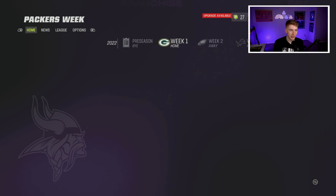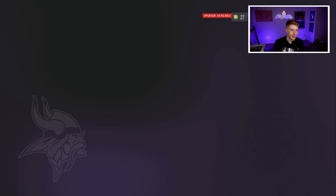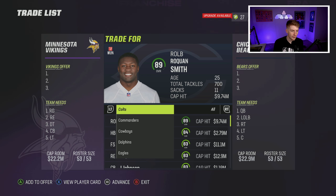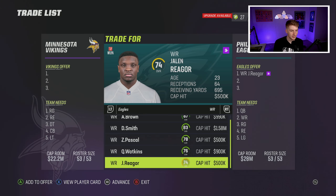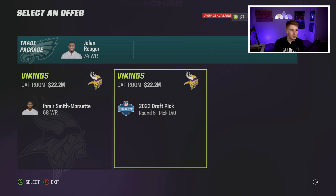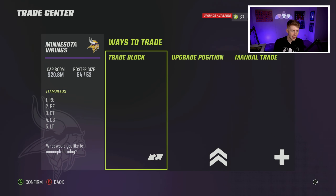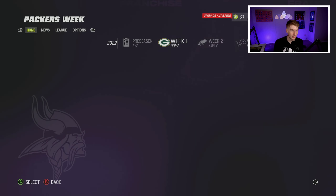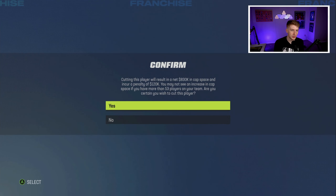I want to try to pull off a Jalen Reagor trade real quick. Going to the Eagles, I don't remember exactly what the deal was in real life, but hopefully it doesn't cost too much. He's a 74 overall — they want a fifth-round pick, so I'll go ahead and make it happen since he is a Viking in real life. I'll cut whoever I need to and get Reagor on the roster.